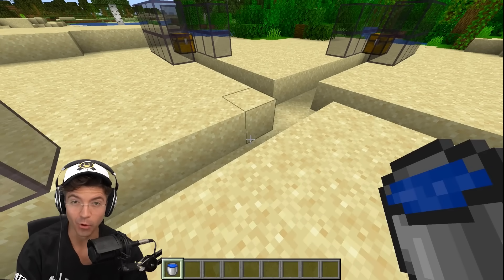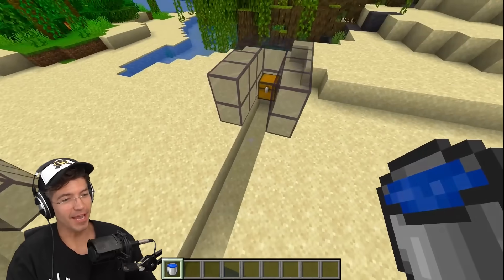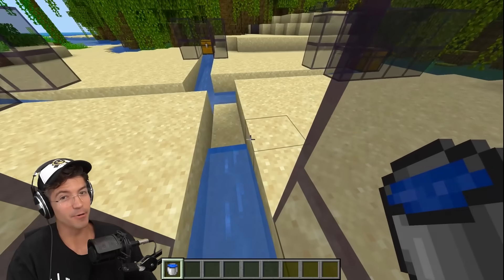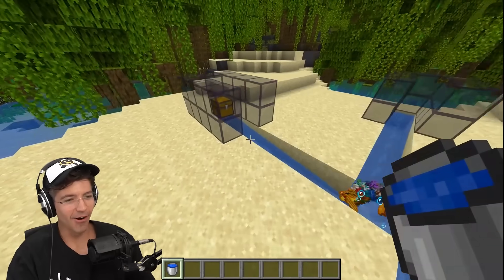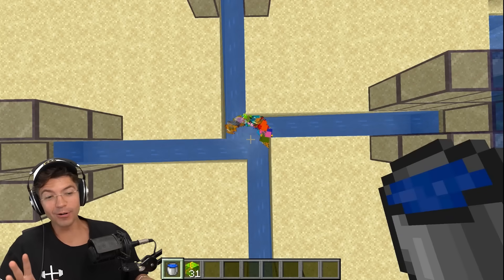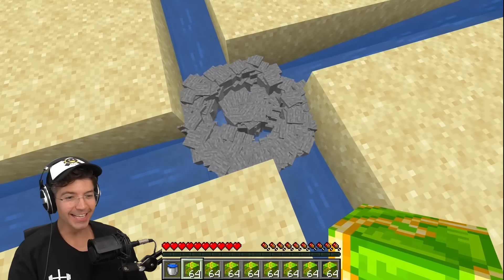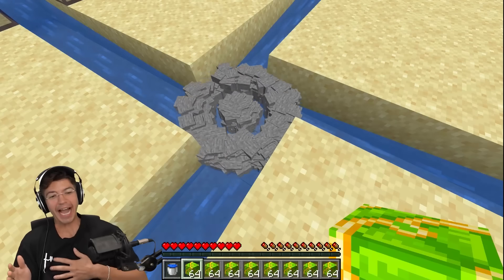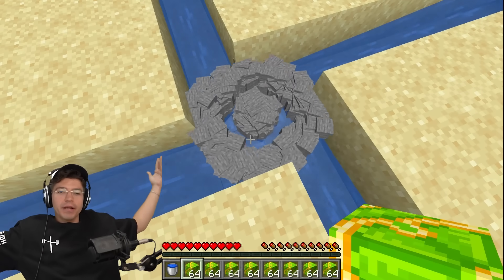I want to create a whirlpool and put items in the center so they have a perfect rotation. If this does what I think it's going to do, it could be even more satisfying than our ender pearl sphere. Look at that whirlpool — wait, it's almost a perfect circle. It is a perfect circle. What's more satisfying, this or the ender pearl sphere? I like this one because it's so fluid and it moves — it kind of looks like Saturn.